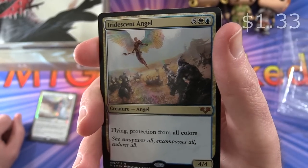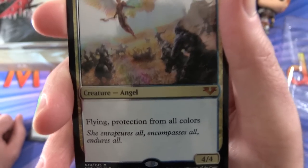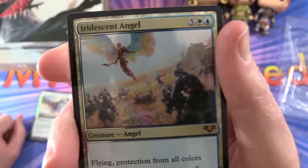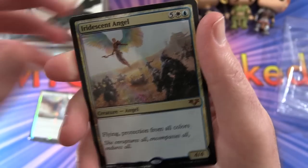Next up we have Iridescent Angel: Creature Angel, 4/4 for seven mana, with flying and protection from all colors. That makes sense. I like the wings on this thing — pretty cool.